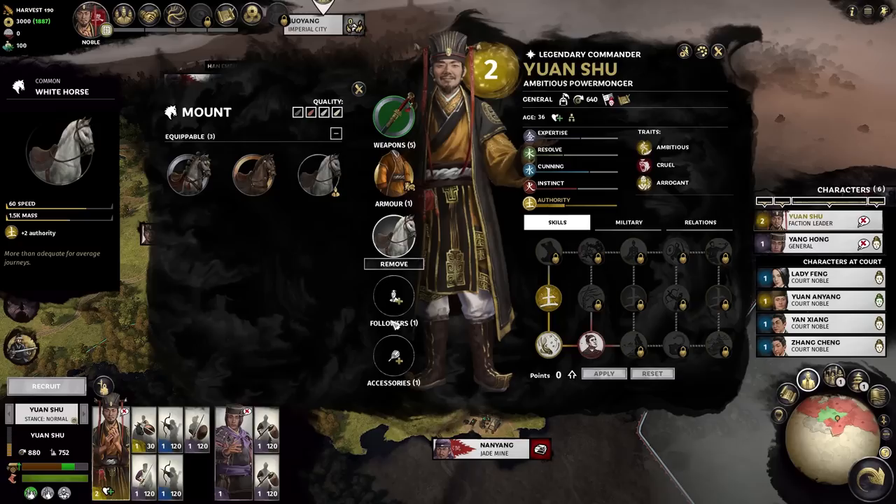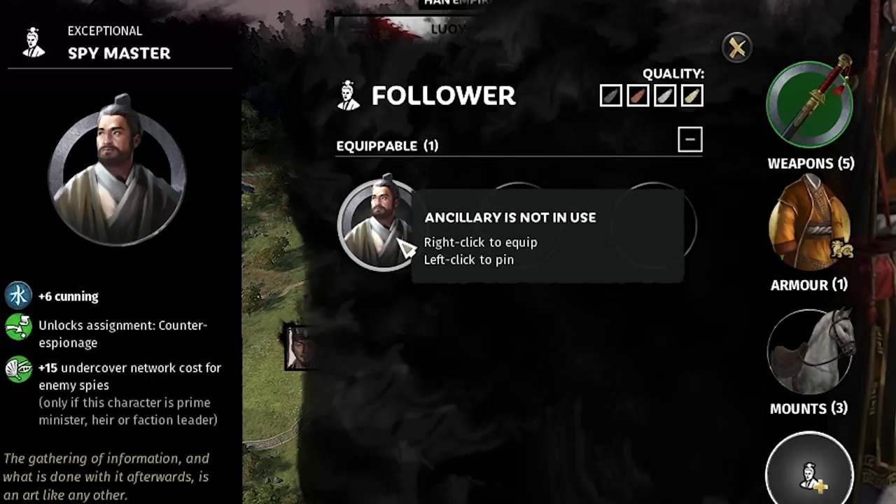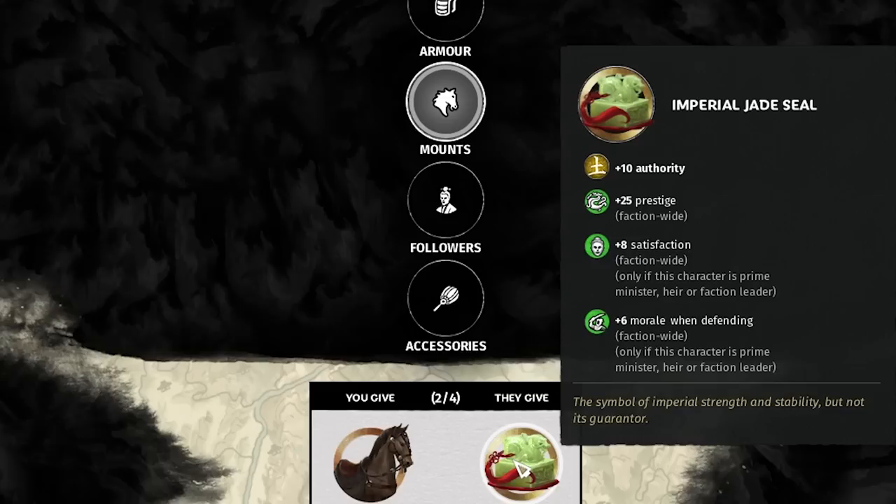The first thing to note is we start with random items. This starts really good because we have two decent horses — this one's exceptional, the second best quality, and this one's refined, the third best quality. We also got this follower who is exceptional, and a common feather fan, which is the lowest quality.